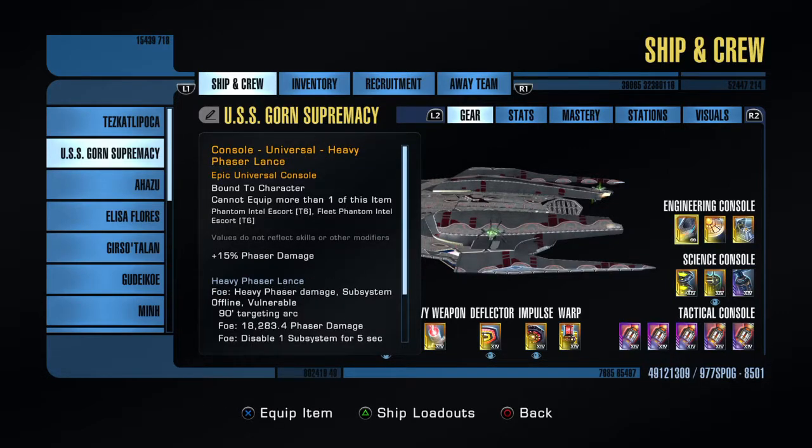Because we're using phaser, this particular ship actually comes with its own additional special console — hence plus 15% phaser damage. It also has a lance, which is kind of nice in PvP — a nice little surprise to shock somebody with a bit of spike damage.